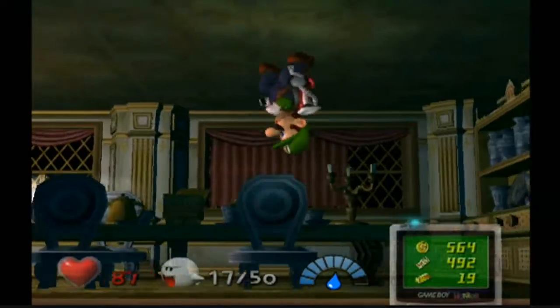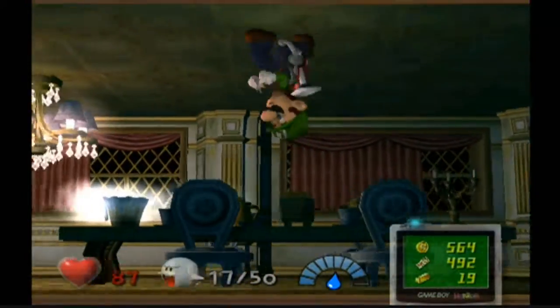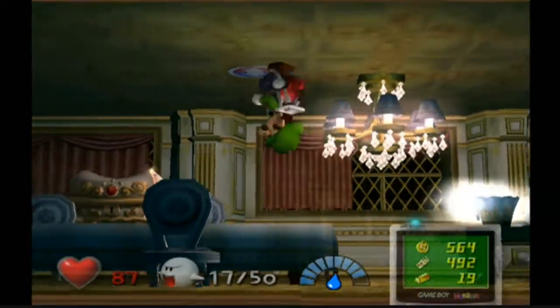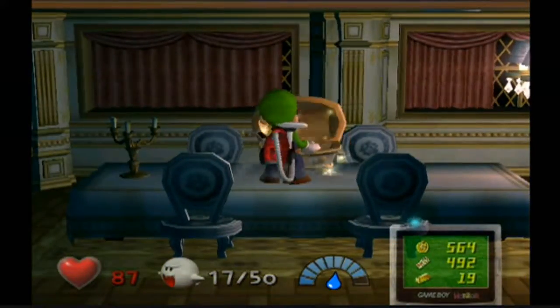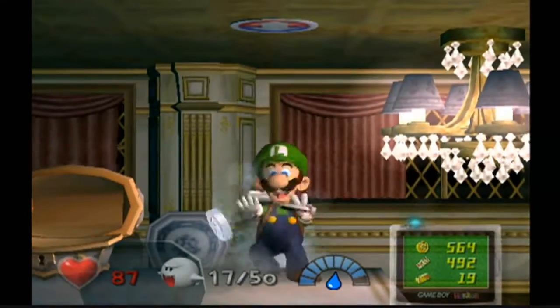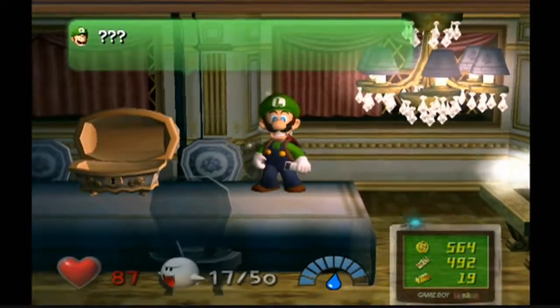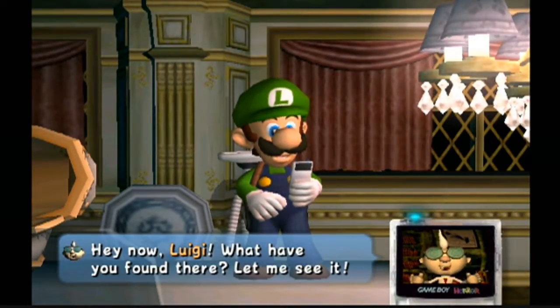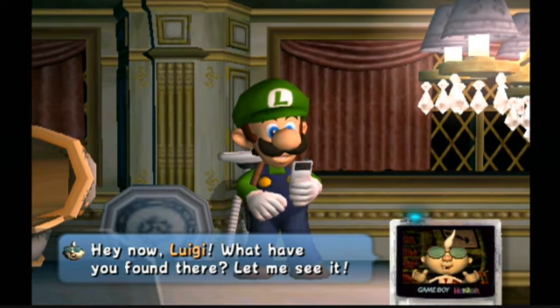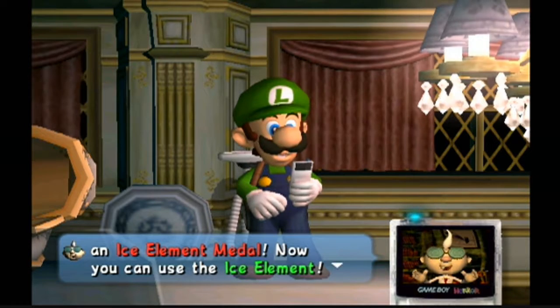There's a pad there that lets us walk on the ceiling — it's anti-grav Luigi. That allows us to get on this table and open this chest. We've found another element medal. We have Egad to tell us what it is — Luigi, what have you found there? Let me see it. Ah, it's an ice element medal!